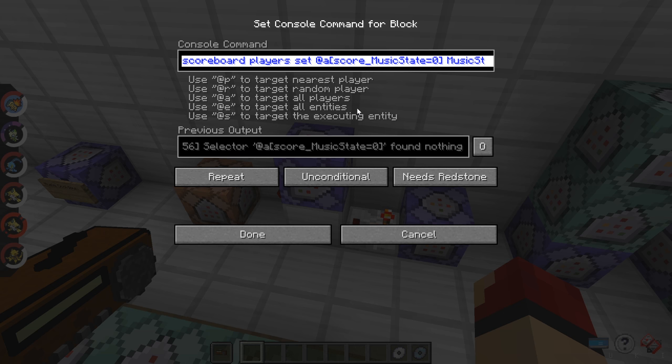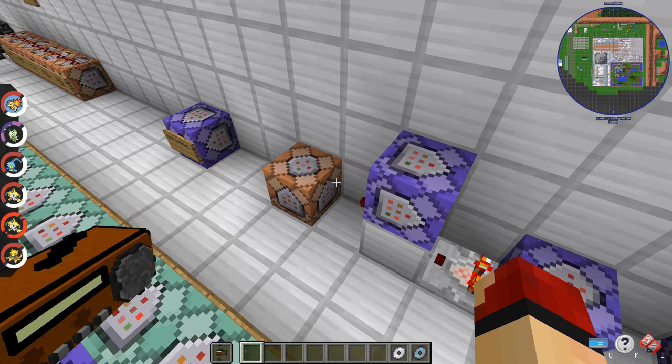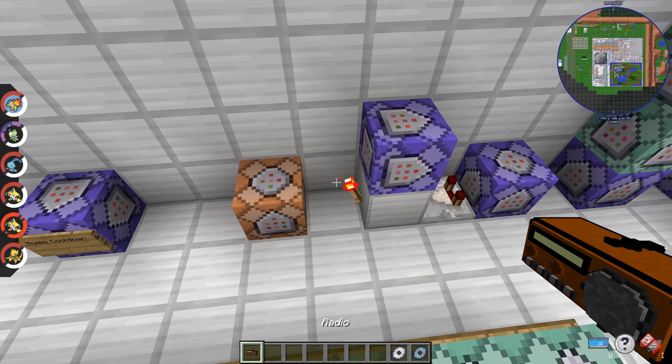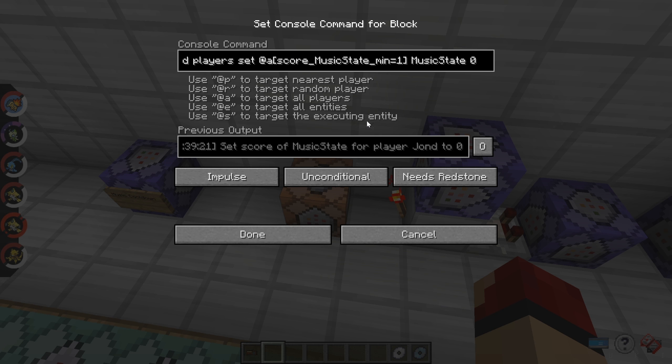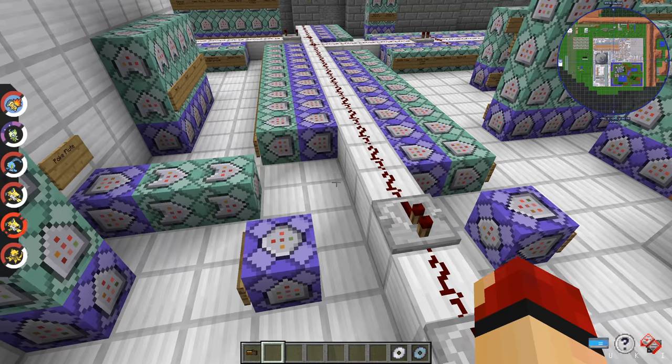When it finds that, it goes into this command and sets my score of music_state to one. It's also searching for a score of music_state equals zero, which ensures I currently have that score of zero before looking for the score of one. It runs on the same slot tags and NBT data as before, and then when the radio goes into another hand, it sets my music_state score back to zero — ensuring people not currently holding the radio don't get music played.